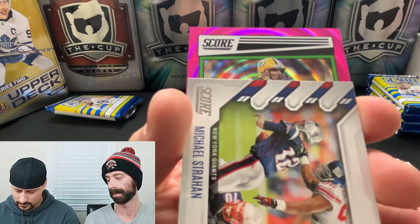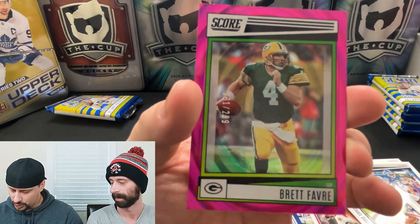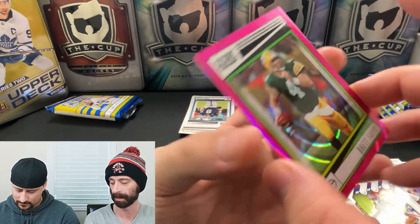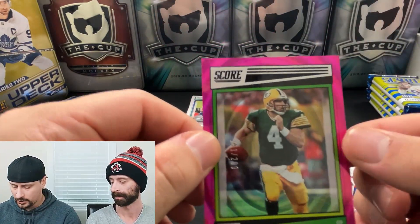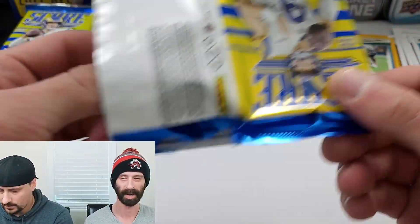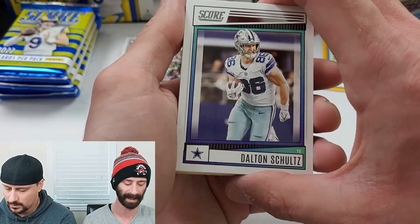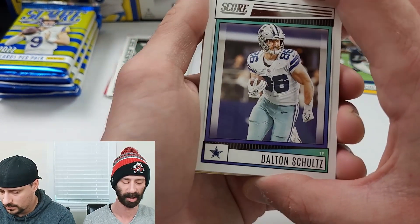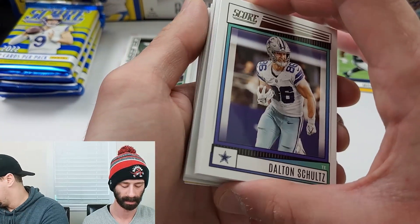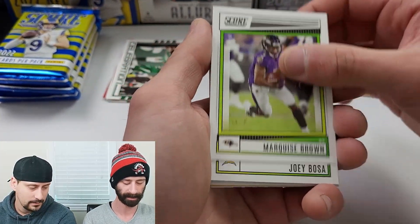That might be your numbered card — is that Favre? Brett Favre numbered to 299. It's kind of a lower number but at least it's Favre. Not sure what that coloration is called. The one I got out of my blaster was a blue, numbered out of 199, so 299 might just be the lowest enumeration there.